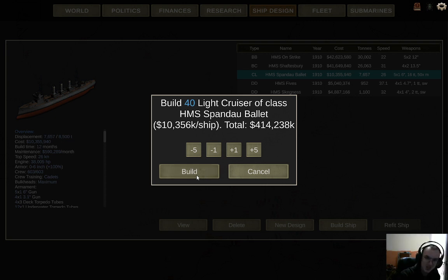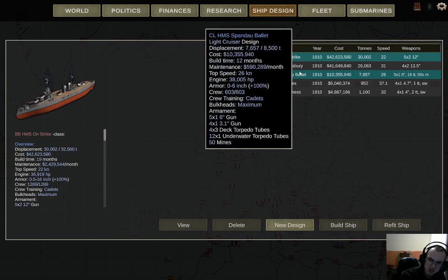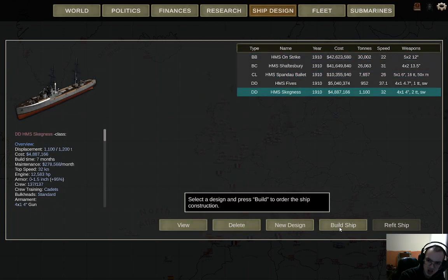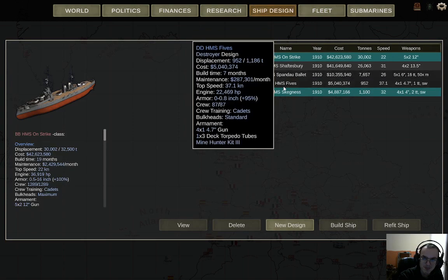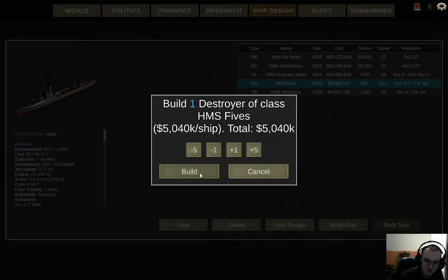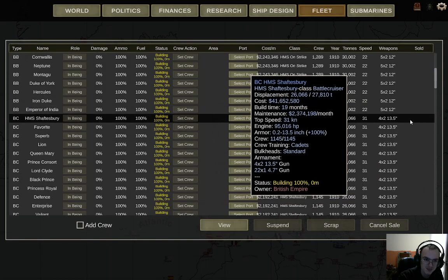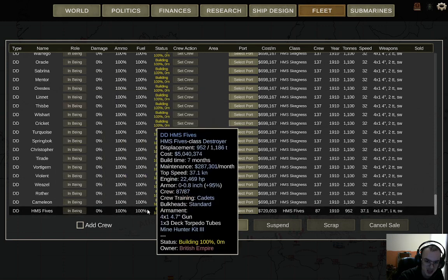You're watching his moon mission — good. I'm just finishing building the Spandau Bellets, and now I'm building the destroyers that are under the name you wanted. We'll build 69 of those, and destroyer number 70 is going to be the fives, and I'll just go all the way down to HMS Fives.